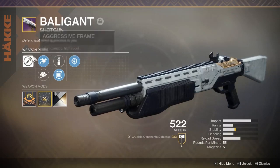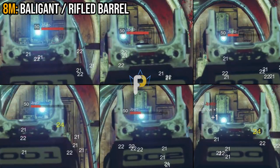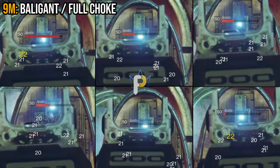Finally, we come to the Balogant — it might be an oldie, but it's definitely still a goodie. I still use this bad boy in PvP from time to time. At eight meters, rifled barrel was able to consistently do pretty good damage, including one instance of a one-hit kill. With full choke, same story — pretty consistent damage, and two instances of a one-hit kill. At nine meters, rifled barrel had three instances where the health bar reached about the halfway point, including one instance where the white health was not completely depleted and two instances where the health bar got pretty low. With full choke, there were no instances where any white health remained — only one instance where the health bar reached about the halfway point, and two instances where the target was left with super minimal health.